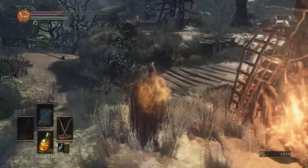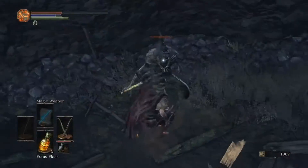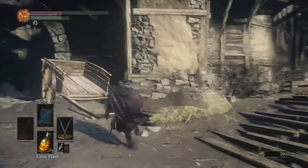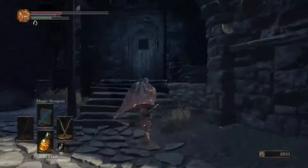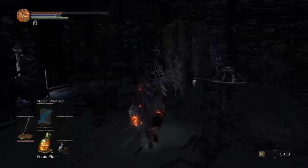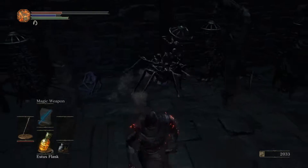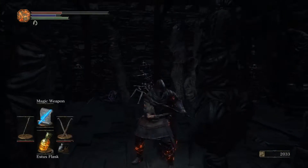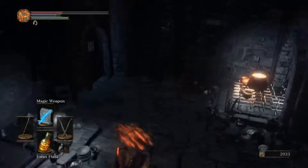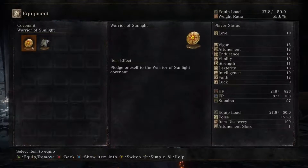Let's heal up a little bit — we're not gonna heal all the way, and there's a reason for that. There's a guy right there. Go right here and unlock this door. You have to be very careful — see this cage right here? It's an enemy. Almost all of them are dead but a few are enemies. So you drop down in here and you get the Warriors of Sunlight covenant.